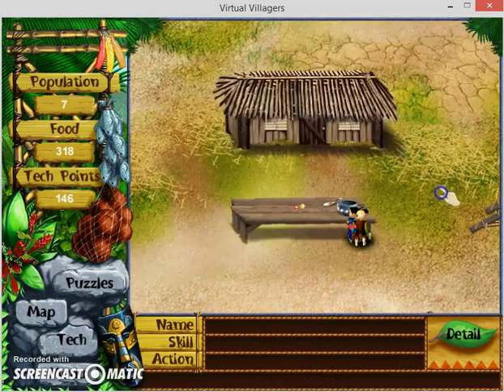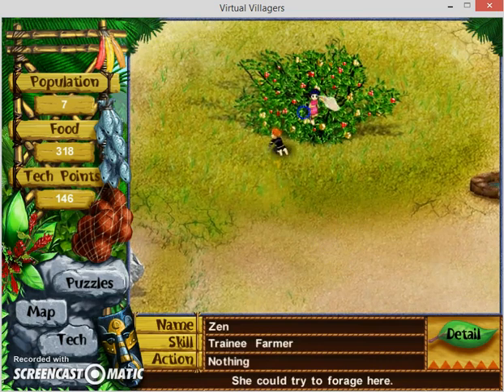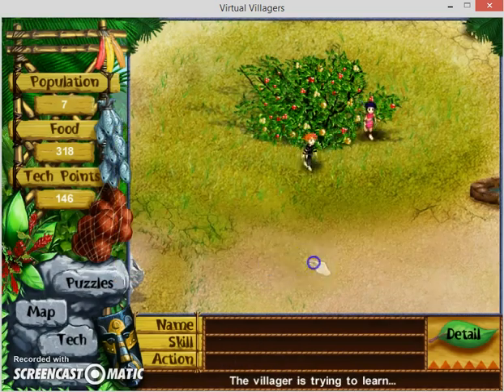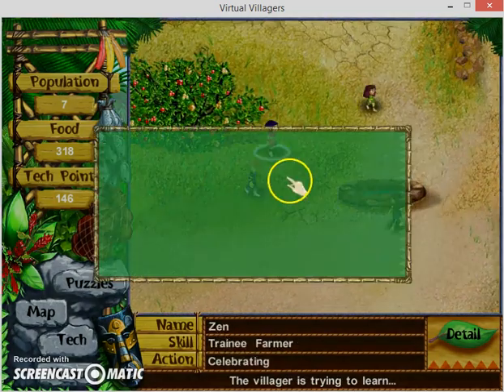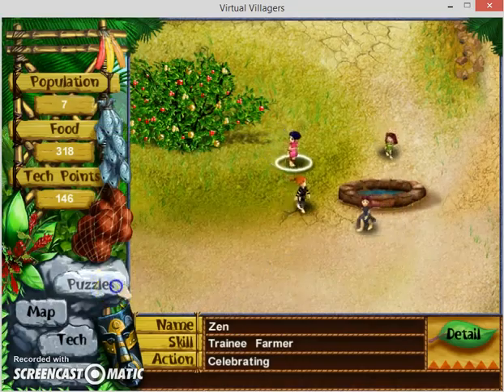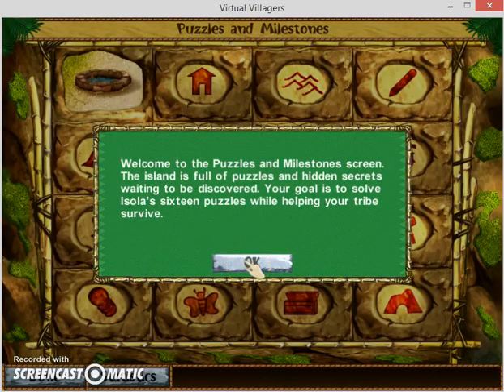Well, not everybody is going to party. Your builder removed the cover from the well and now your tribe has fresh clean water - that's great! Congratulations, you solved the island's first puzzle. Your village now has plenty of clean water and wants to celebrate. Welcome to the puzzles screen!